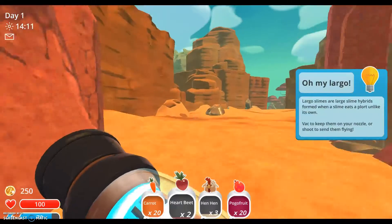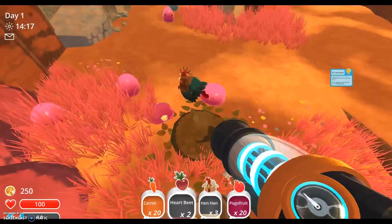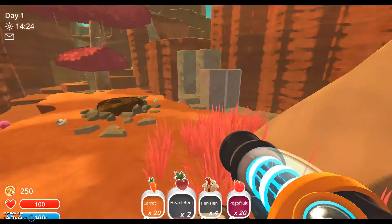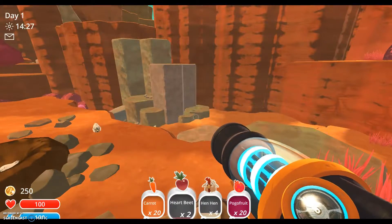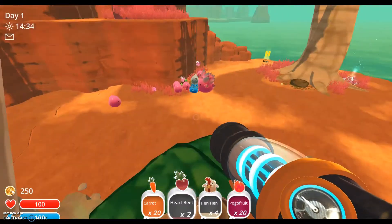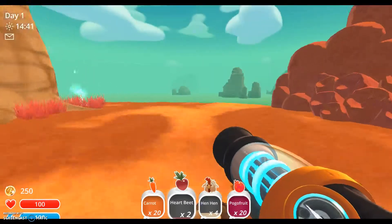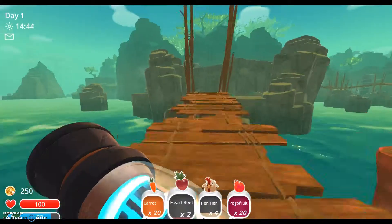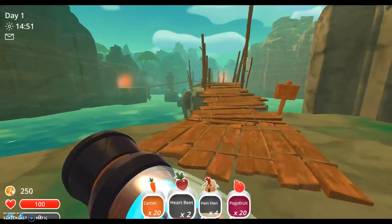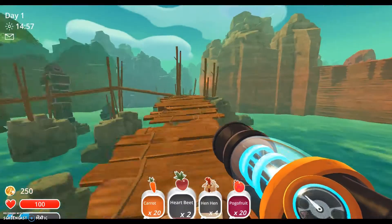We can go through this tunnel — this is a tar location because three types of slimes all come here. If you mix together two slimes they make a largo, but if you mix together three slimes, it doesn't make a gordo — it makes a tar slime that eats other slimes. So you don't want that. There is actually a little cheat that a lot of people discovered in the game for getting to higher rank slimes.